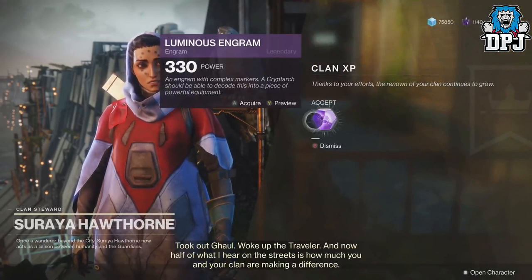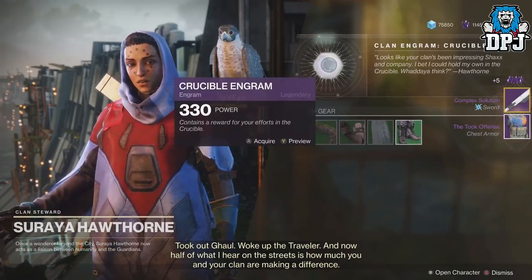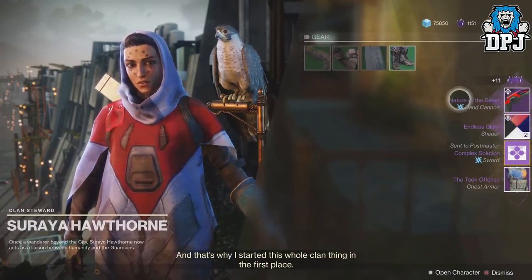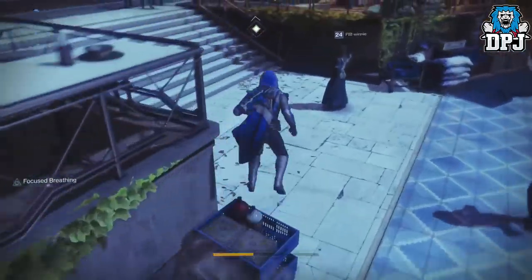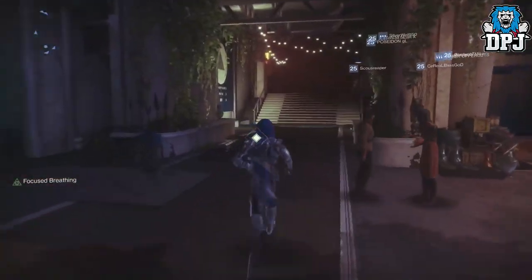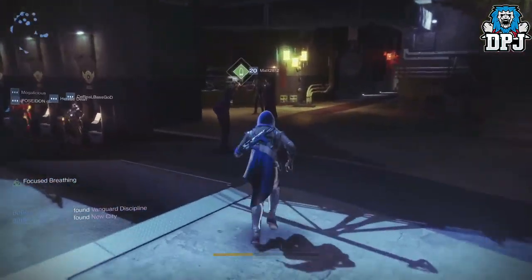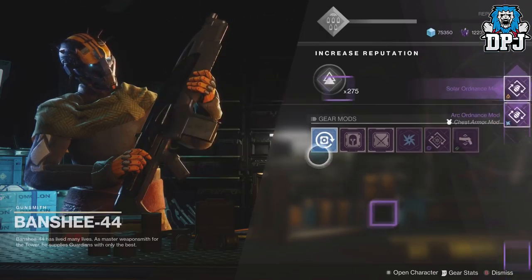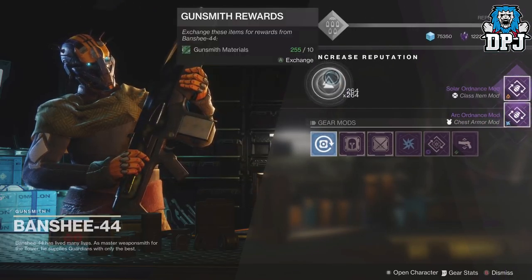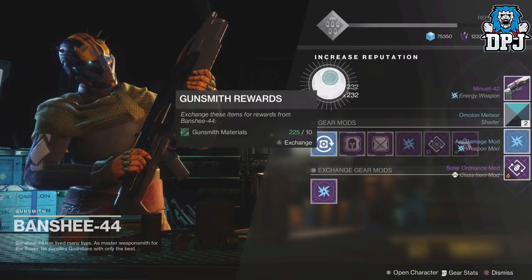Okay so we've got one here - what is this? This is a luminous engram. Hey, I got a masterworks sword! Crucible engram and I got the Nature of the Beast - quite cool people, quite cool. What I'm going to do now is dismantle what I don't want. Okay, finally got rid of what I don't want. Going to go to the gunsmith now and hopefully get some new gear. Will they give me any masterworks? I doubt it because this game hates me.